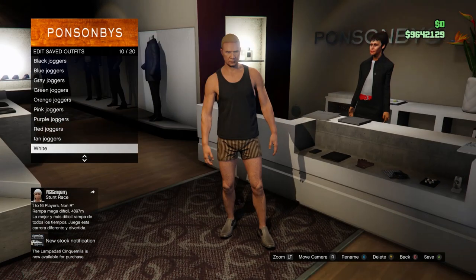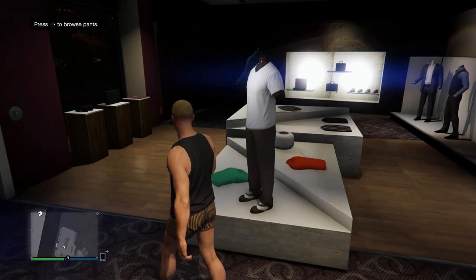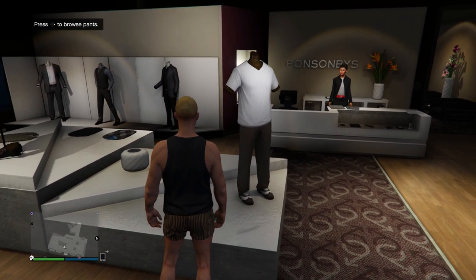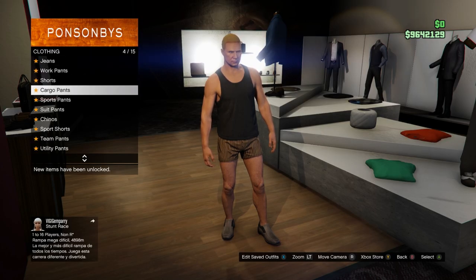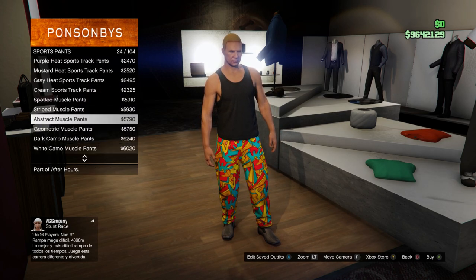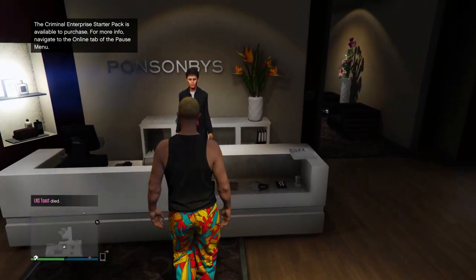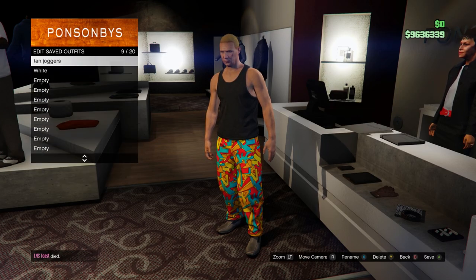Once you've got all those saved, just go ahead and wait on this screen. I'm going to quickly make two more outfits — you don't have to make these, but if you want to, follow along. This one is going to be for the white corker joggers. Like I said, if you don't want to make it, don't — it's up to you.